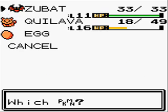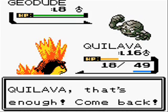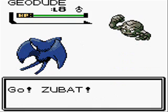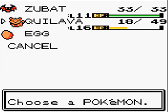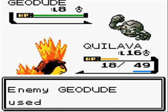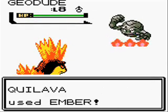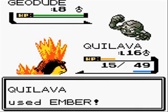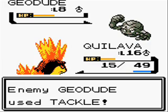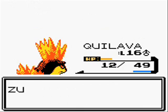I was switching to Zubat just for the experience, and I was right — he had Geodudes at levels 4, 6, and 8. Quilava, come in again! Tackle does 3 damage now. I hope this is a two-hit kill — and it is, probably. Tackle doesn't do too much to Quilava, and I'm able to get that two-hit KO on Geodude, so that's pretty nice.